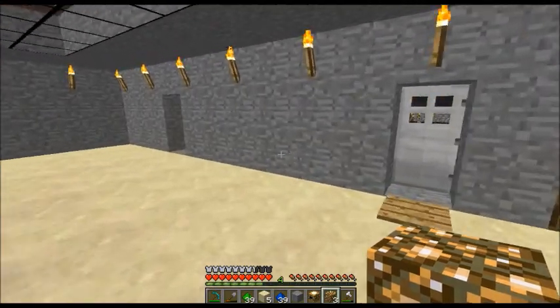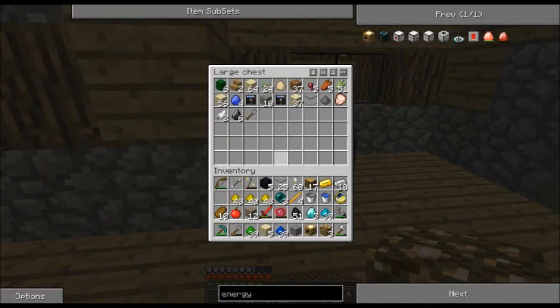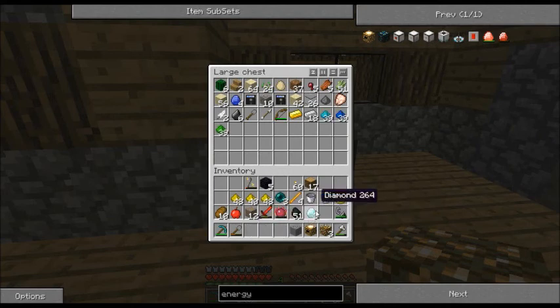I'm going to drop off one or two things out of my inventory that we're not using in the immediate moment — like this glass, those, sand.